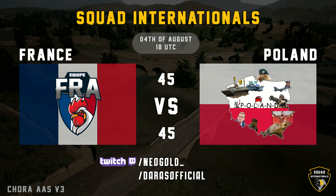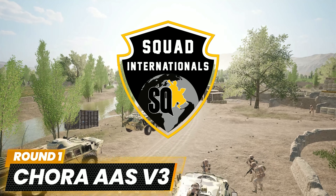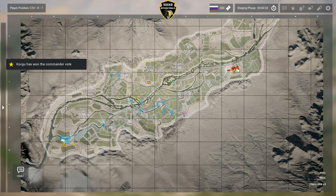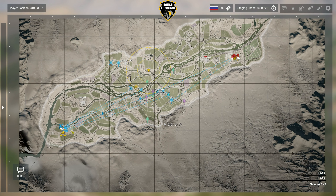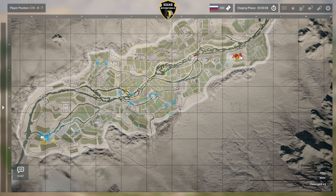Welcome to this Squad international matchup. Today we have Team France against Team Poland and we're going two rounds on Cora AAS v3 — a very narrow map from north to south. It's really interesting to see how they will handle the far edges. You don't want to let anyone get in behind your lines on this map; if they pick up your backup FOBs, mortars, or sneak a FOB behind your lines, it could be devastating. It's so easy to cut you off from main with such a narrow map.